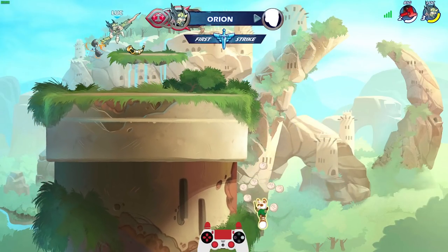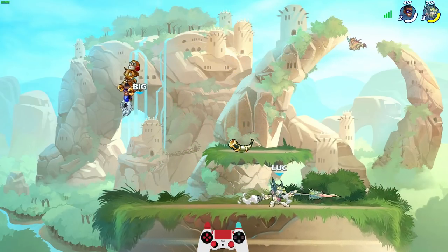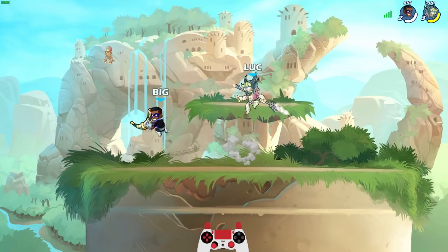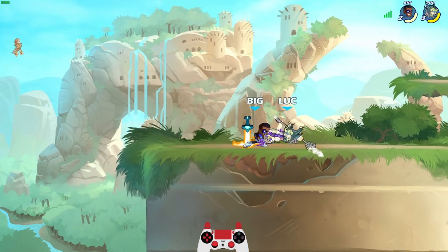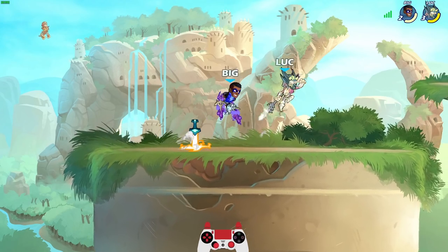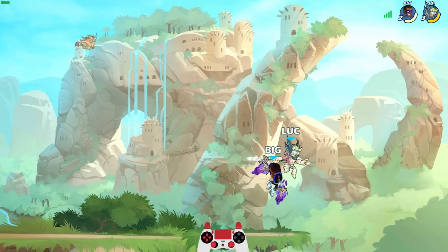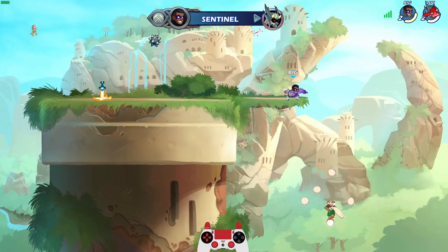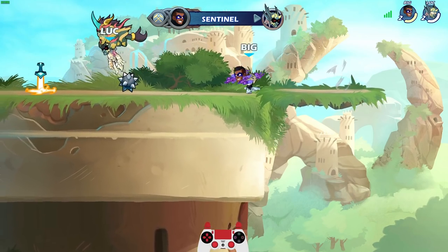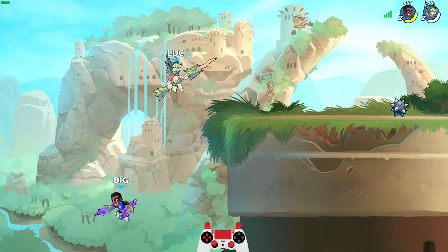Almost got him with that neutral sig. Gotta watch this hammer off stage — I really don't like fighting hammer off stage, very easy to get destroyed with that recovery. He's playing a little bit defensively. Oh — we got him, he tried to get that gimp a little bit too much. Look at that spear, it looks so good animated.